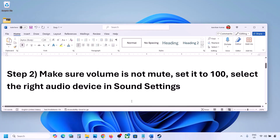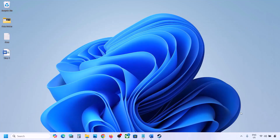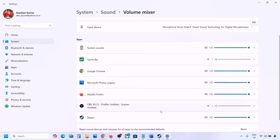The next step is to make sure the volume is not on mute. Right-click on the speaker icon in the bottom right and click on 'Open Volume Mixer.' Here you will see your game if it is running. Launch the game and then come to Volume Mixer. For your game, make sure the slider is set to 100.